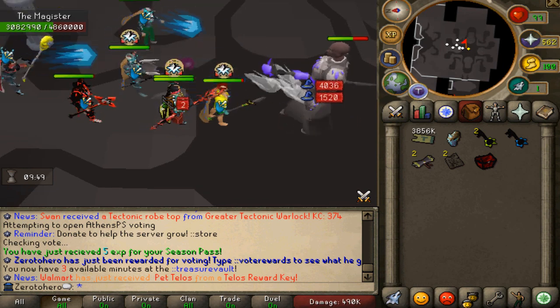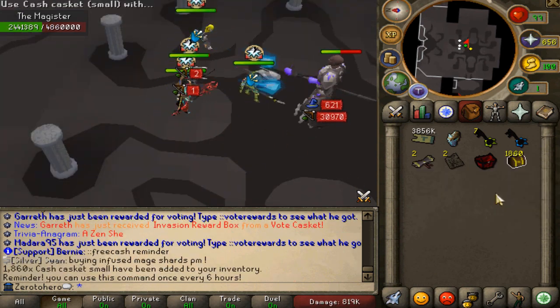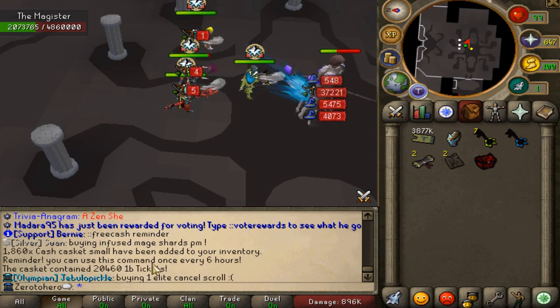Another cool thing is you can literally just type 'calloffreecash' in chat and get free caskets right there. It's not a lot but you still get free cash, so feel free to type that in whenever you guys are online.